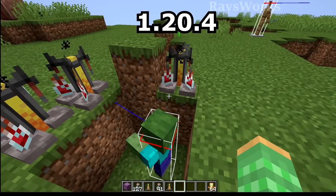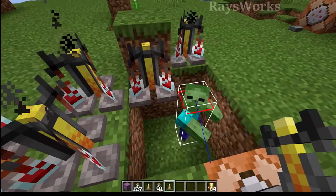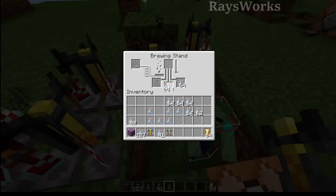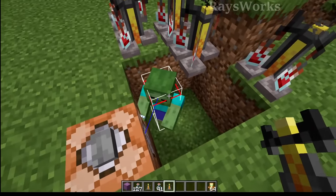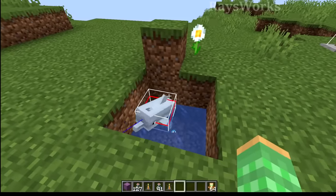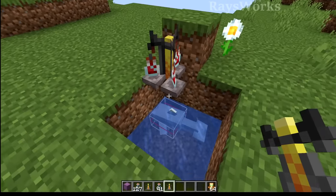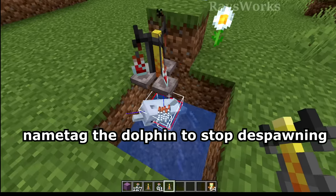We'll first give a zombie one of these overstacked items — having a special zombie that can pick up items, we can give them 127. Any number over this won't be saved by the game when it unloads, so he'll hold those 127. We'll do the same thing for a dolphin because the dolphin is the only other mob that can really hold these types of overstacked items. We tried other mobs but they didn't work.